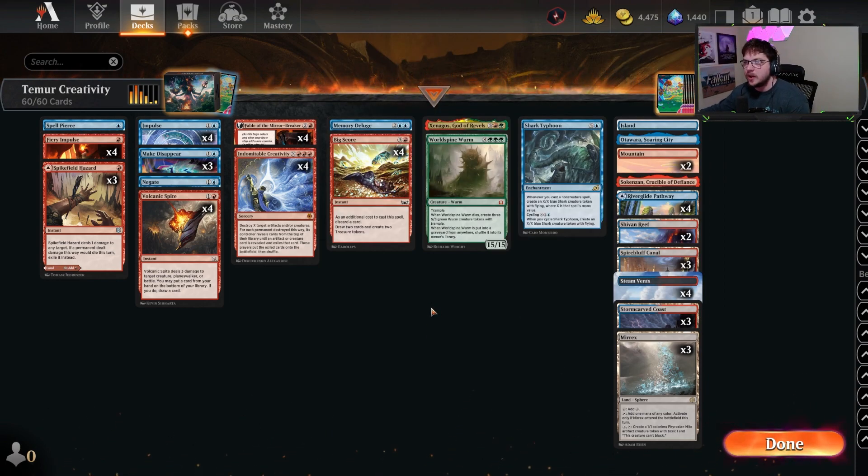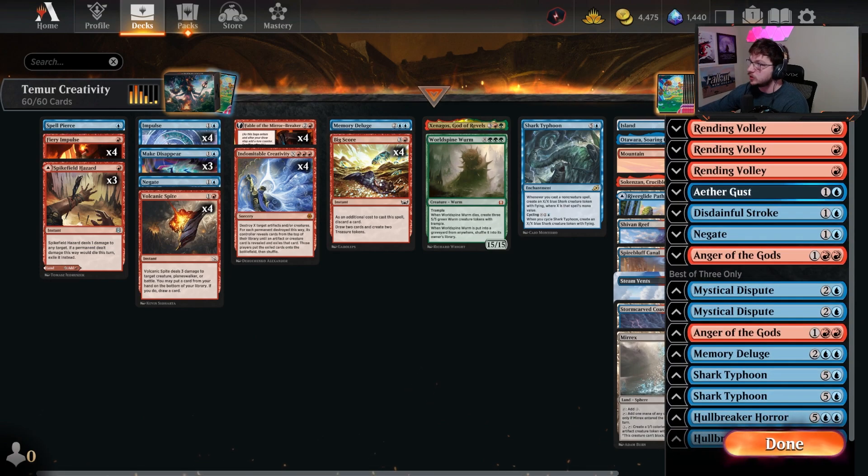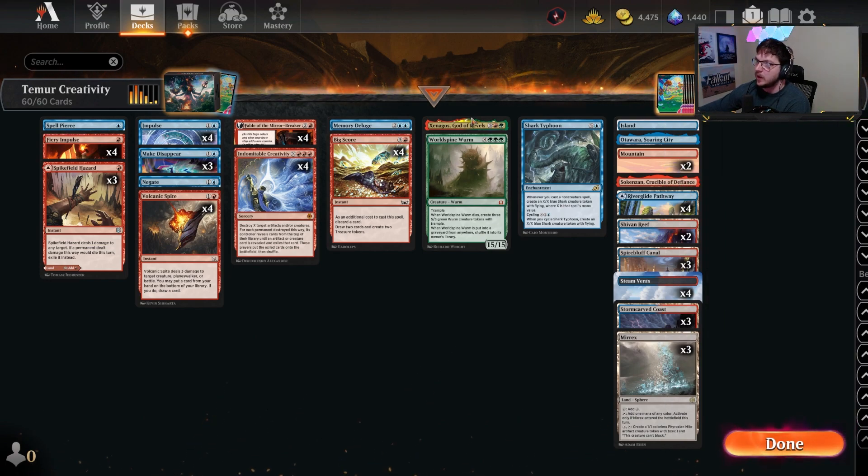But World Spying Worm and Xenoghost are finally here to play the one-shot version, which is really nice. This is the version — maybe not the exact decklist — but this is what we saw Reid Duke win the Pioneer Pro Tour with. I think he was on the Xenoghost World Spying Worm version. I could be wrong about that so please don't be too harsh in the comments.